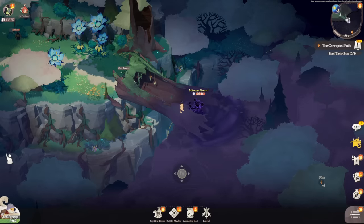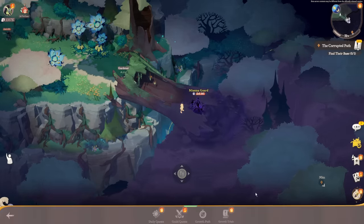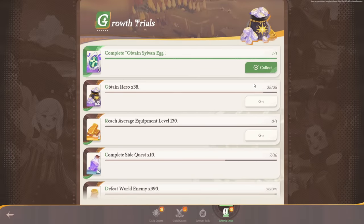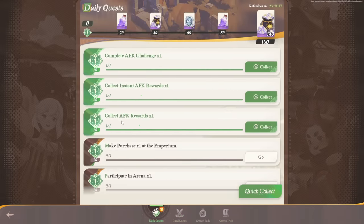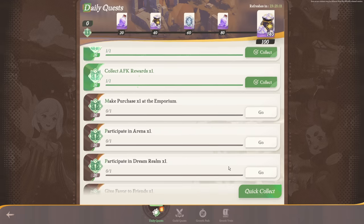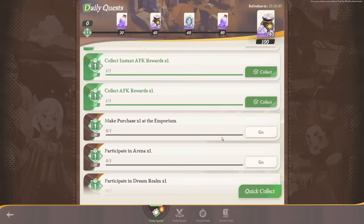Next, let's look at daily activities and game modes, starting with the quest tab in the bottom right. Here you'll find growth trials, guild quests, and daily quests. You definitely want to complete all your daily quests every day for the rewards — they're not too intense, and you should be able to knock them out in about five to ten minutes on an average day.